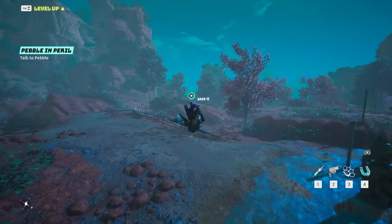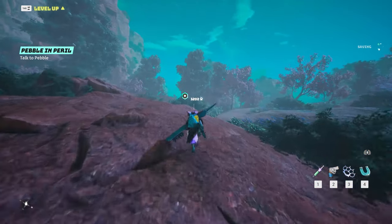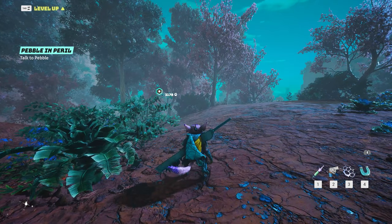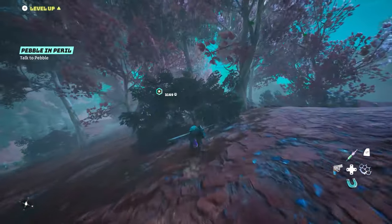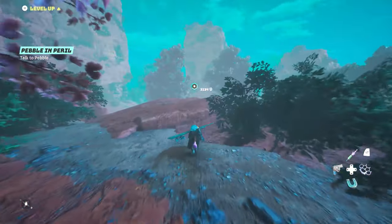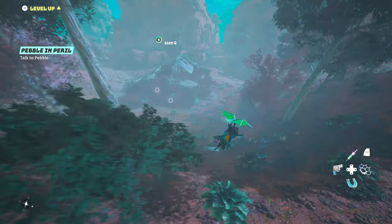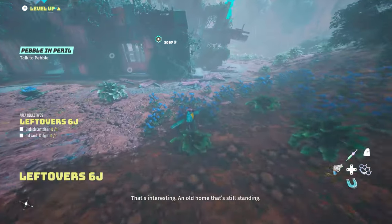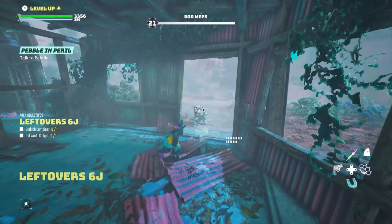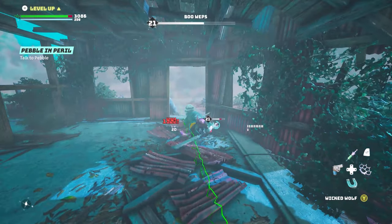Here's where the crafting gets really interesting — there is literally way too much to break down for each individual part, because as you find different parts for different weapons they're going to do different things. Some might cause critical damage, some more normal damage, some might cause elemental damage or affect the fire rate. Experimentation is the way to go — have a look at all the pieces every now and then, check what you can make, and if you want it, commit to it and make it.